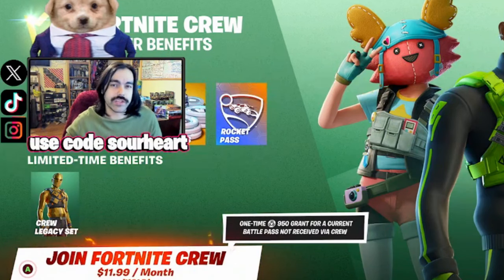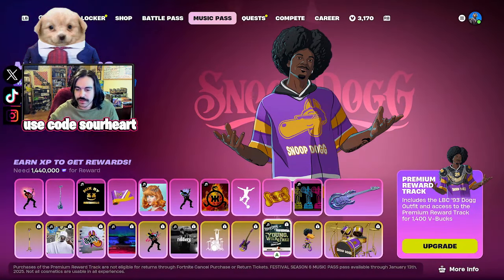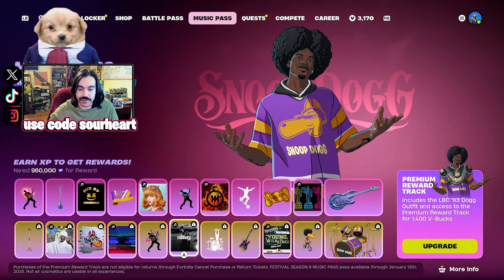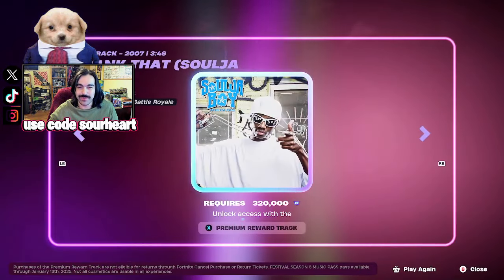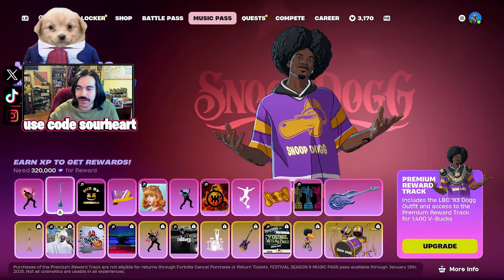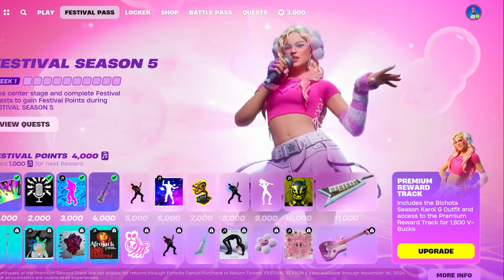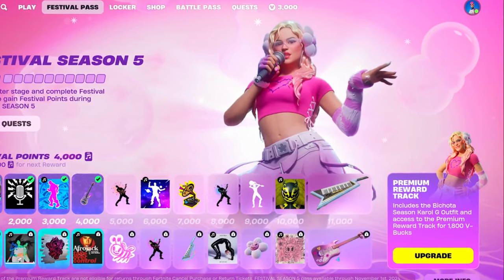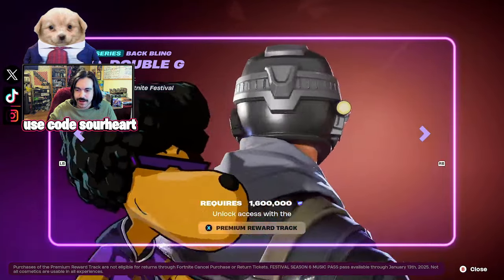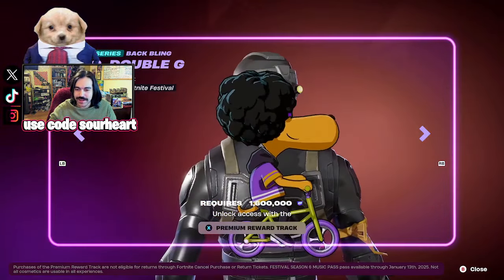Before we go, let's check out the Festival Pass — or rather, it's now called the Music Pass. As you can see, it's all about Snoop Dogg. Not only do you have a couple of tracks by him, but also tracks by Juice WRLD and Soulja Boy. Crank that — this alone is going to make me buy the Music Pass. At only 1,400 V-Bucks, it's actually cheaper than most Festival Passes have been, which I believe were 1,800. We get a look at his back bling — that's something I never thought I'd see in a video game, and he's even got the green and purple.